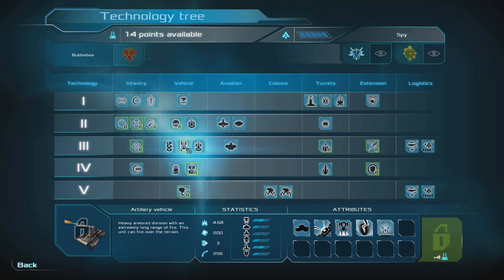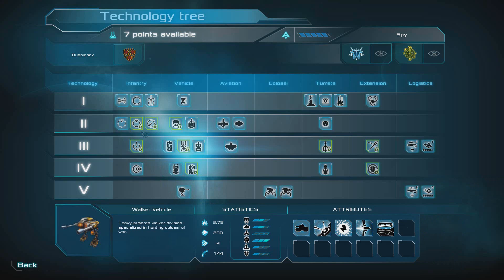Snipers — long range infantry — again, not overly useful I don't think. What's this? Rocket launcher vehicle — kind of AP infantry — that could be useful. We'll unlock that. We'll unlock the Walker because you haven't seen the Walker yet, so we'll unlock that.